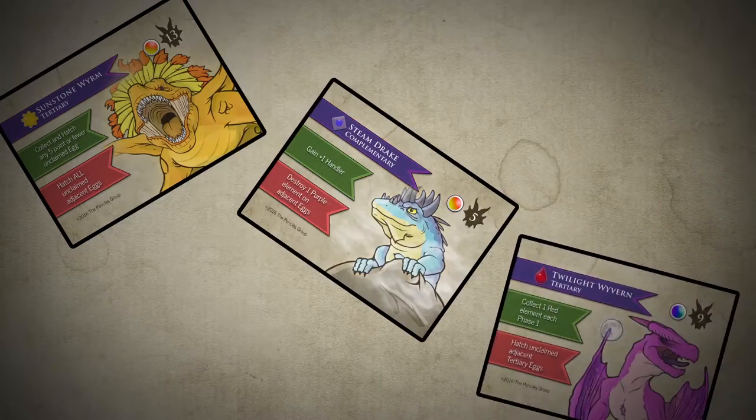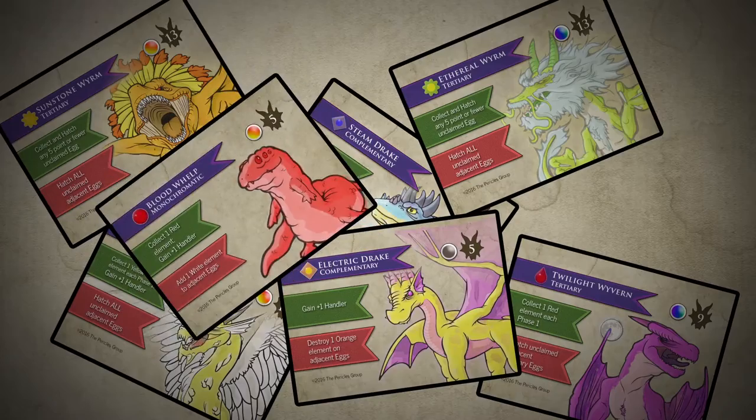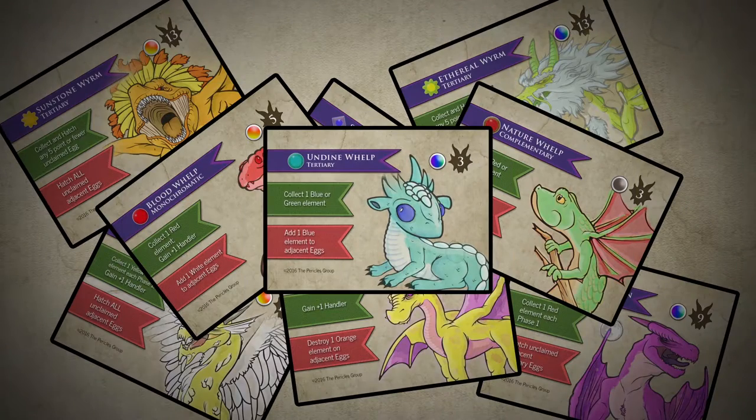Underlings of Underwing features 54 unique whelps, drakes, wyverns, and worms. No two dragons are alike after all.